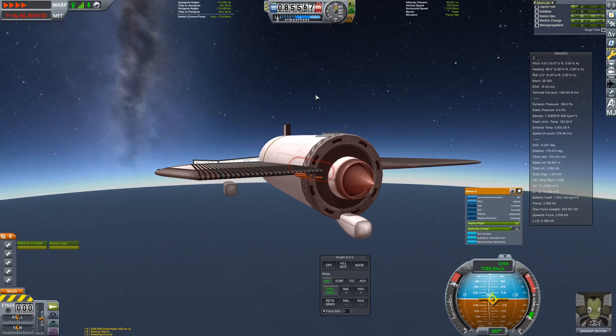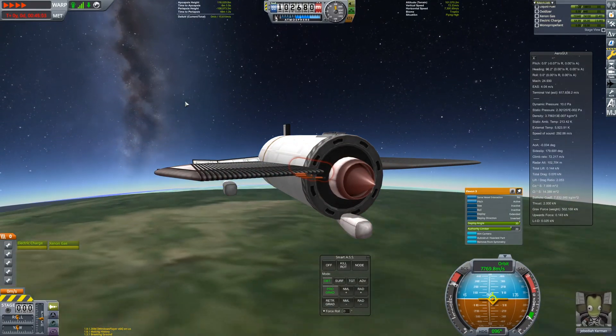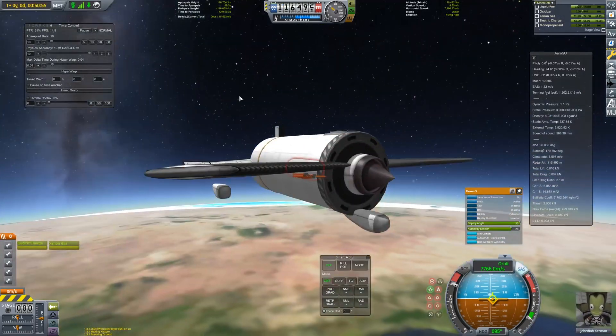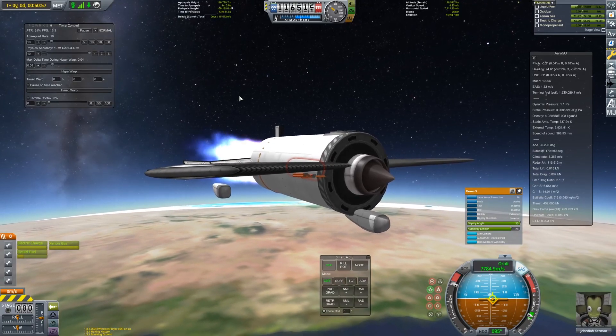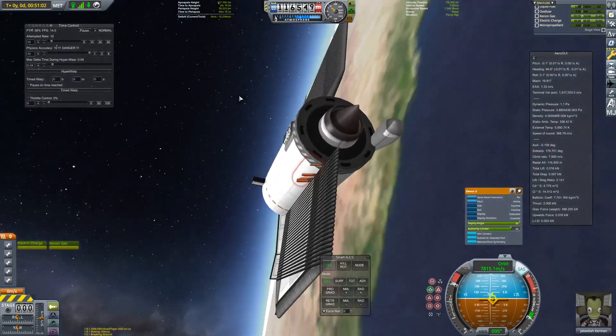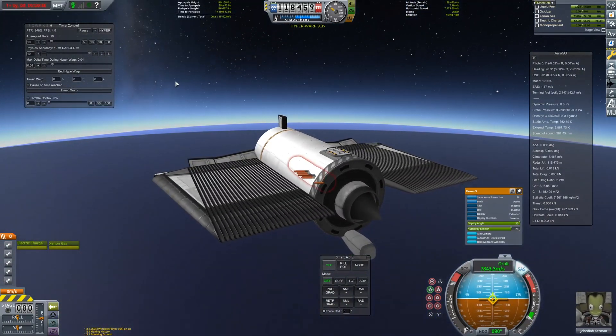We continue climbing and gaining speed until 7.8 kilometers per second, where I cut the Nerv and let our single ion engine do the rest of the work on raising our apoapsis. As we approach it, I reactivate the Nerv briefly to push us further, and then keep using the ion engine. After making almost an entire lap of the Earth, we successfully manage to get into a stable orbit.